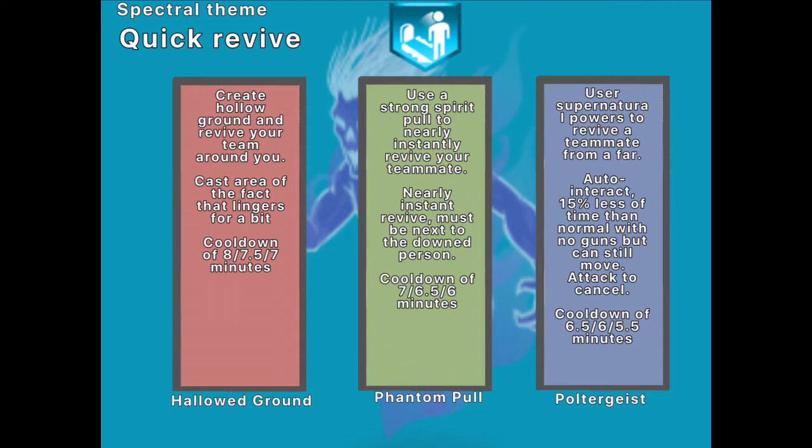The next one is Poltergeist. Poltergeist would make it where you could revive somebody from afar — you'd look at somebody, hold square, and they would start doing the revive icon. It'll revive for like the normal 50%, but a little bit less than that. You can't use any guns with it, and you can't sprint, but you can still move around, kite, or go around. You can sprint, melee, or shoot to cancel it. The cooldown is from 6.5 to 6 to 5.5.